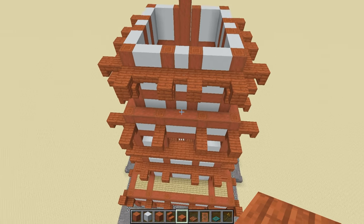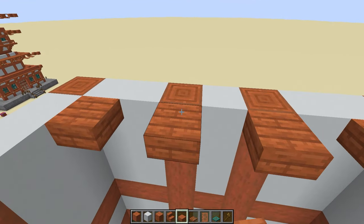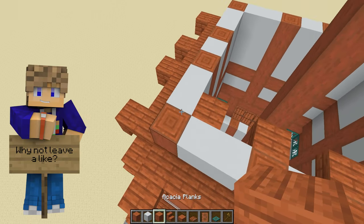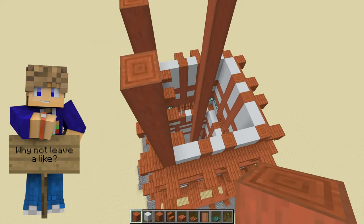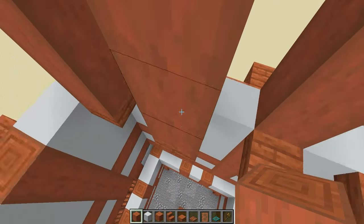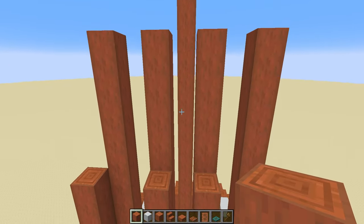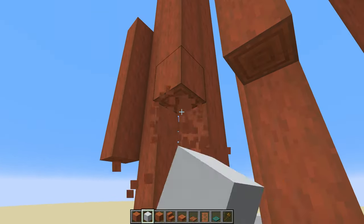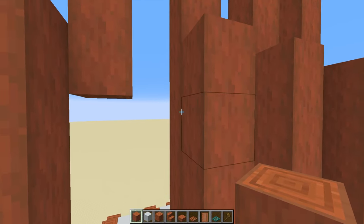For the next layer, we repeat what we did on these two. Place some temporary blocks but this time come in one block so these ones line up with the pillars on the inside. Take the ones on the outside up by eight blocks, and take these inner temporary blocks up by 13. Once that's done, take out some of these blocks again — take out the two at either side, take out the three in the middle, and then take out the blocks above but leaving the top level.